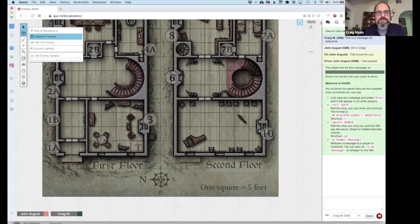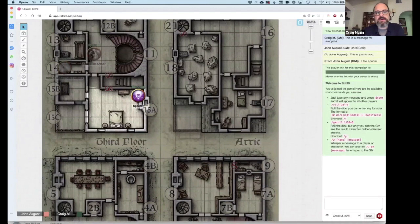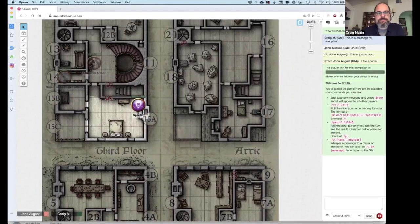The most common layer is objects and tokens. Objects and tokens is the layer where you manipulate players, NPCs, things like that. For instance, scrolling up here is a specter — this is a token, which is an object. I can select it, move it around. When selected, you also see some numbers: generally speaking, green is going to be hit points and blue is going to be armor class.